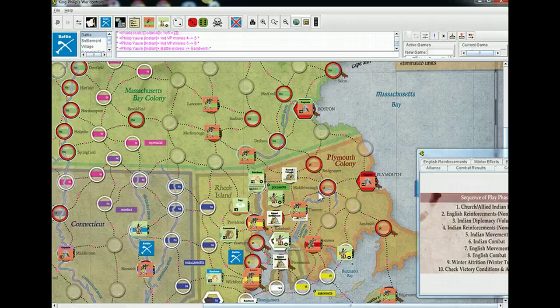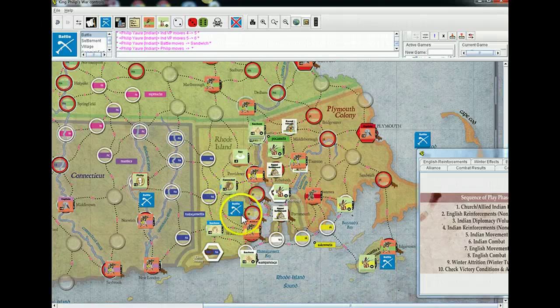I'll attack with Philip's stack — I'll put him on top. Philip's stack has four points worth of troops, five for the musket, six for Philip. Attacking three. You don't have a leader, so you're unable to evade — so it's six on three. Panic — it's odd so it affects me. So you'll be able to choose one of my two troops.